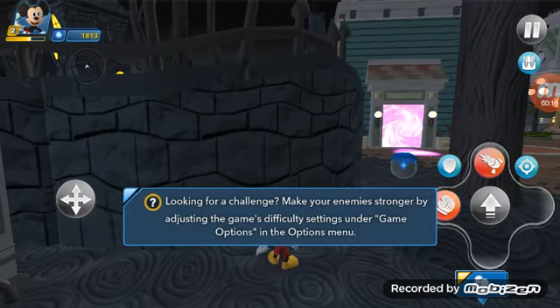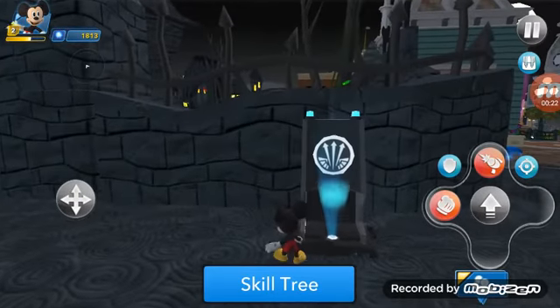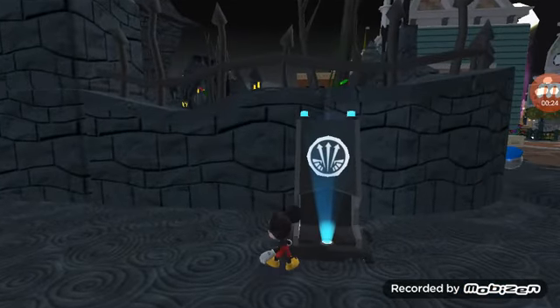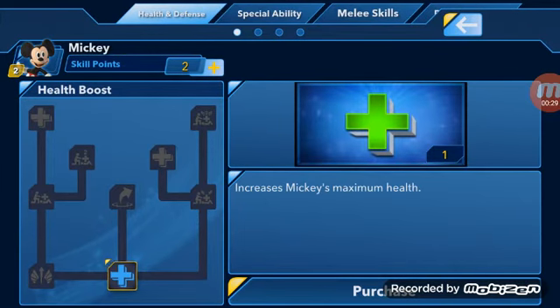So I am going to be working on that right now, like getting it to work, figuring it out. Select a skill tree tab. Each of the other tabs along the top of the skill tree contain a specific category of related skills that can be purchased or upgraded.